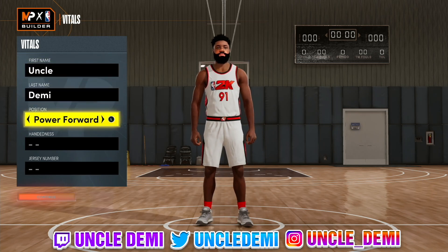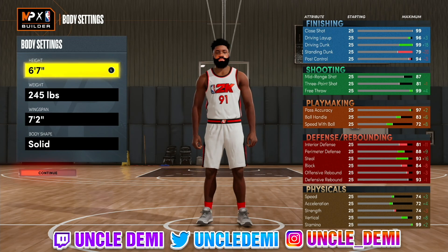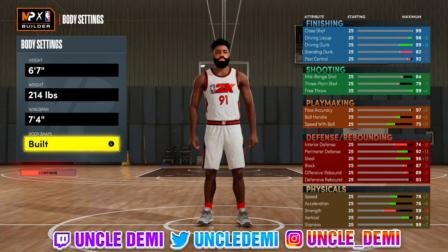You want to go with the power forward position on this. Doesn't matter if you're right or left-handed, and the number doesn't matter either. We're going to go 6'7". Drop your weight all the way down to 214 pounds, then max your wingspan out to 7'4". Body type — let's go defined.